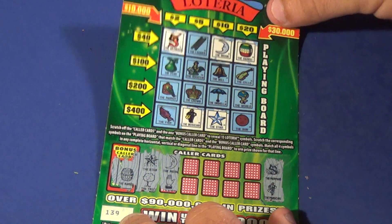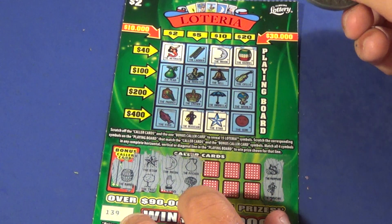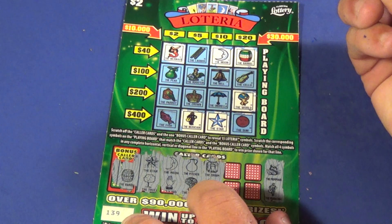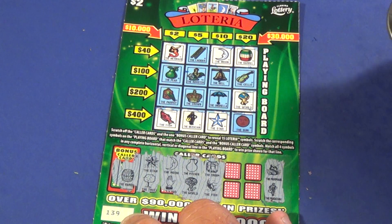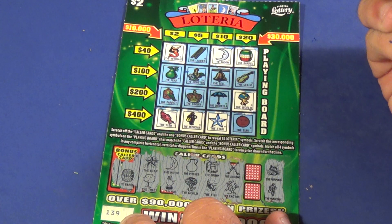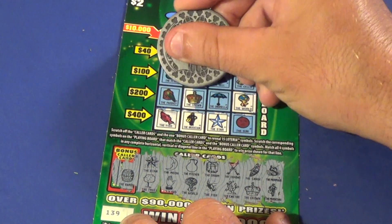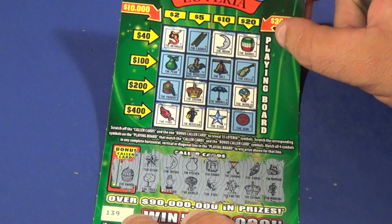And the last ticket here. We love to see a ladder, but we don't see it yet. We see world and a pitcher — there is the world. How about a drum and a fish? There's a fish. Arrows and a cactus — no, we do not have those. Canoe and a crown? There is a crown, but there is not a canoe. And there is not a winner on that, the final ticket.